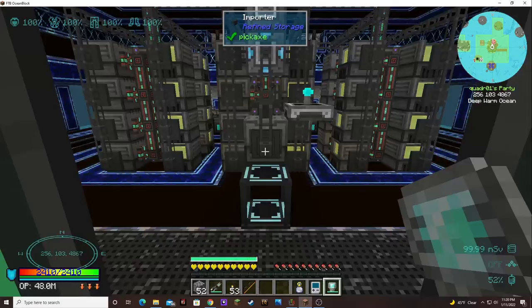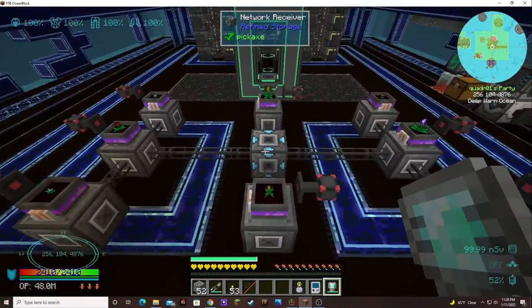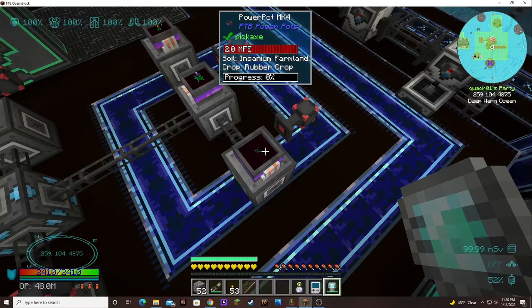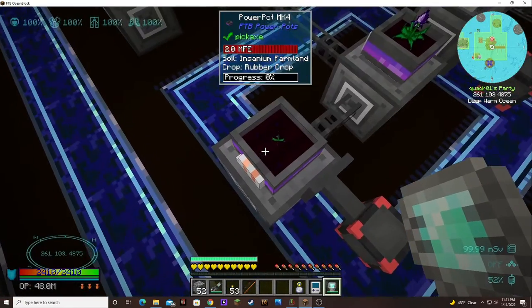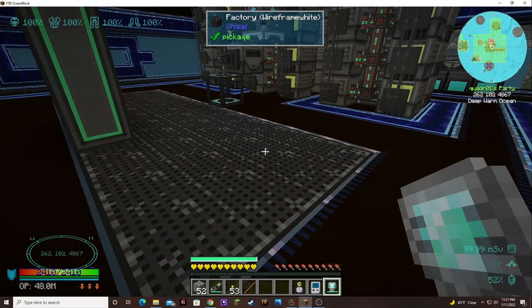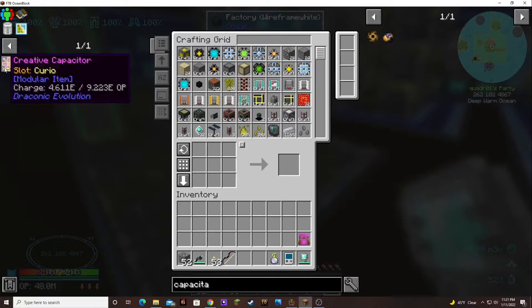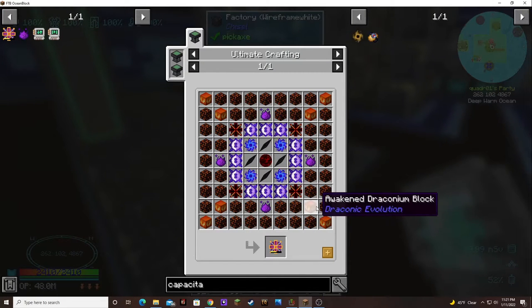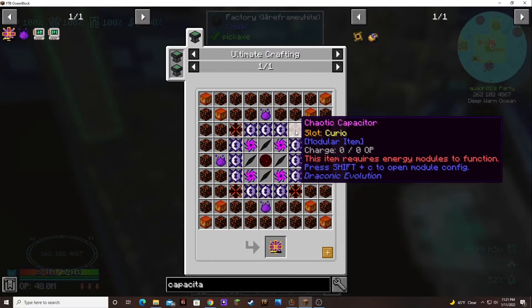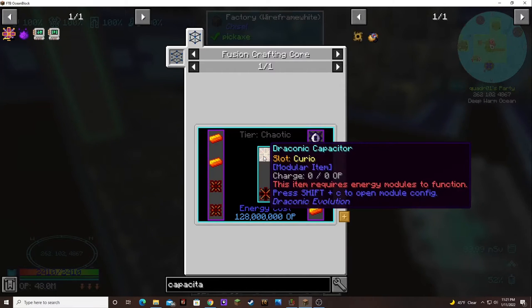I had filled up all our power pots with ethereum seeds, but I needed certain things. My capacitor recipe was not working again, and I found out that I was out of rubber. So I had to get that going. I put in some awakened draconium because we're going to need awakened draconium blocks for the creative capacitor.